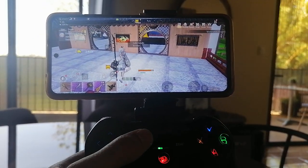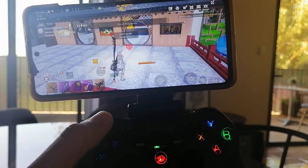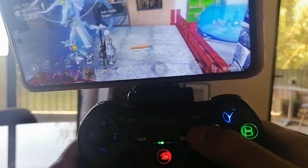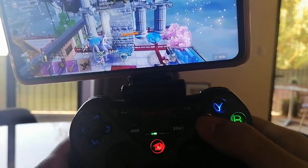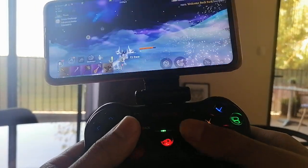If I want to summon my pets, I use the back button. If I want to ride my pet, I use the start button. I go up with X and I can fly around.